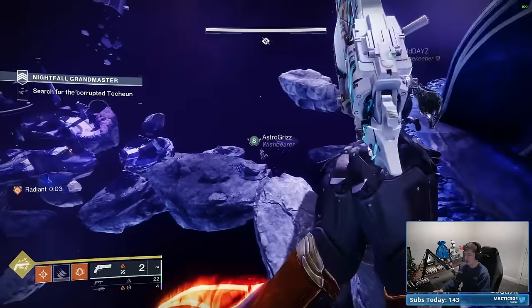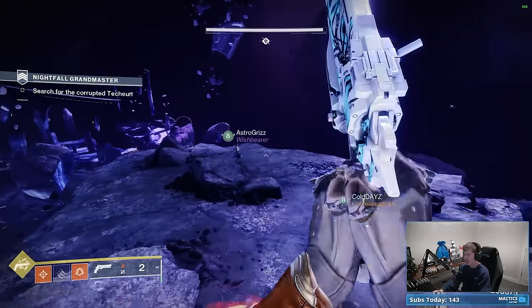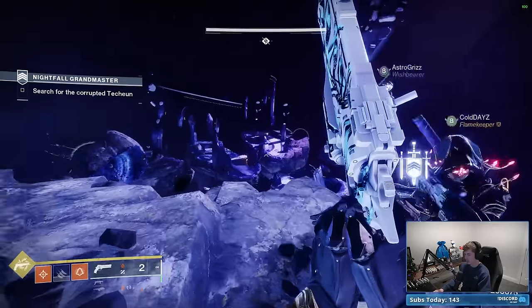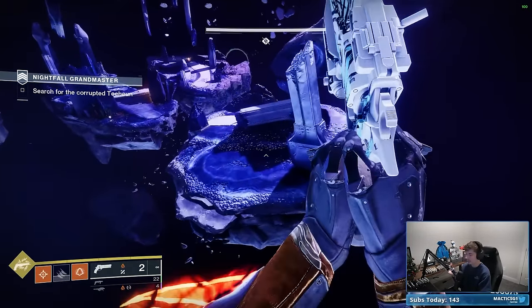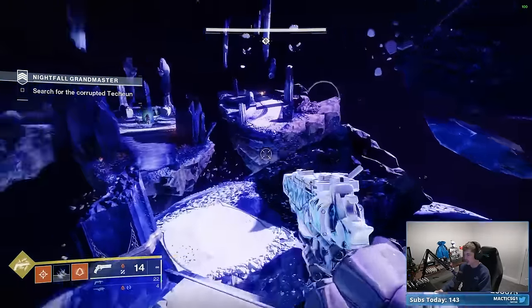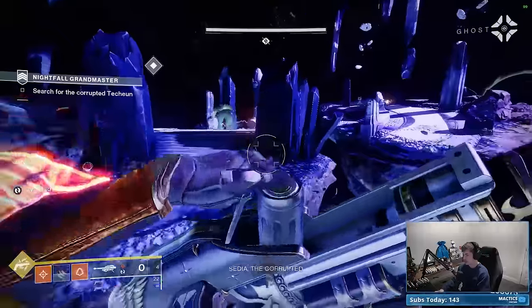Speaking of efficiency — I'm noticing I thought I had a harmonic solar scavenger mod on here, but it seems I don't because I only got one ammo from that brick. I highly recommend bringing a scavenger mod matching your rocket element so that you can be firing significantly more rockets and getting through the strike a lot more quickly.